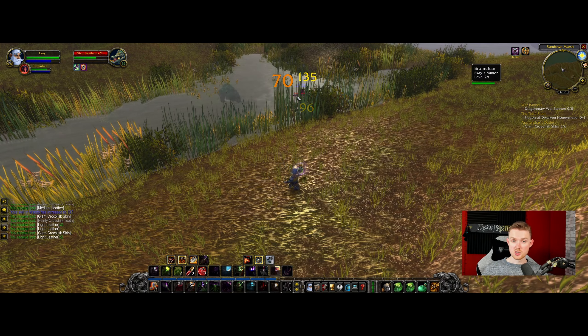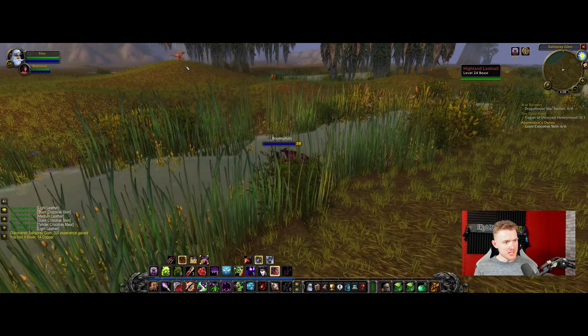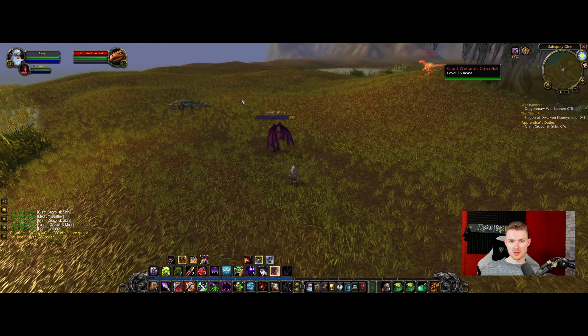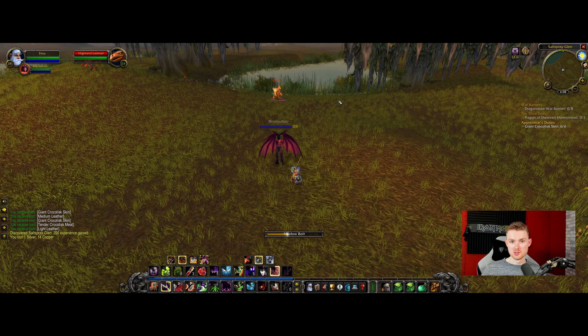That was pretty easy, I like it. Oh, dinosaurs! Hello Highland Lashtails — I don't have a quest for you, but I do want to kill a couple because you look cool. I'm a little sad they don't actually lash out with their tail, because their name is Lashtail and it would make so much sense for them to just be swiping me with their tail. That is a missed opportunity.